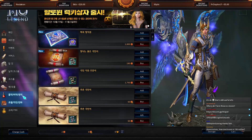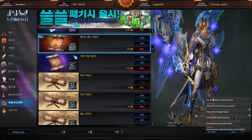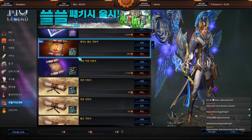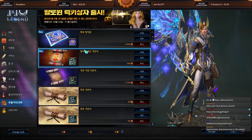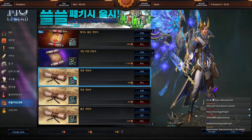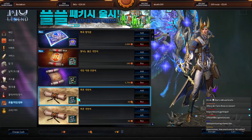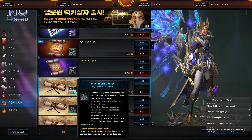The next category is imprint scrolls. I've explained those in other guides already. These shop scrolls are obviously better than the common imprint scrolls you get from regular monsters. You can also buy legendary imprint scrolls here — I think those are the legendary ones and these are the rare ones, and the legendary ones should be better.